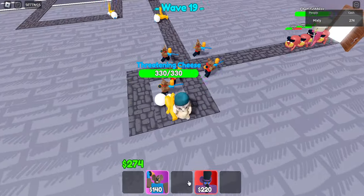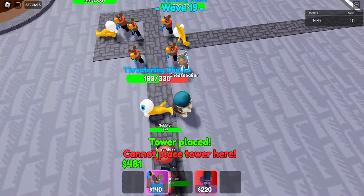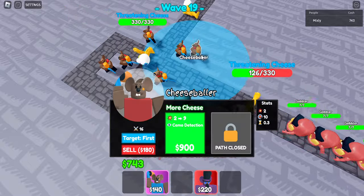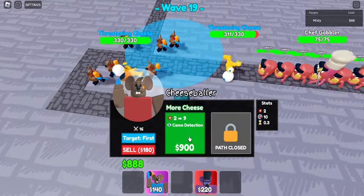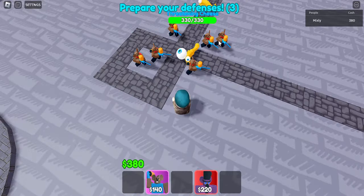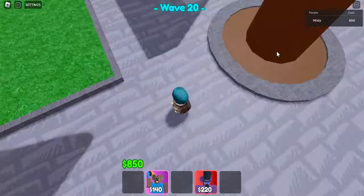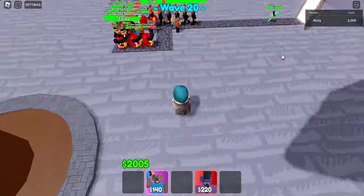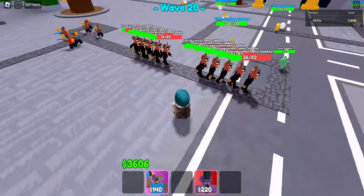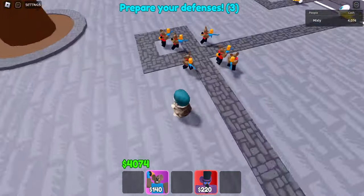We have five Cheese Ballers — I'm actually going to get my sixth right there. That's it — you're spamming Cheese Ballers. Something very interesting about this game: usually in most tower defense games easy mode is 20 waves, medium is 30, hard is 40, and nightmare is 50. In this game easy is 20, medium is 30, hard mode is 35, and nightmare is 40 — so there are less waves, less time spent.